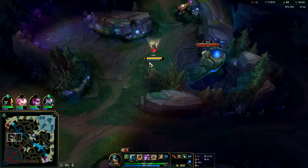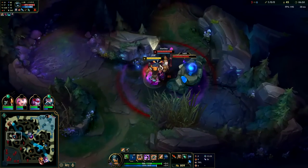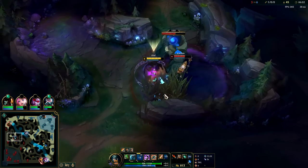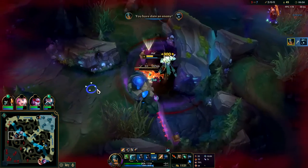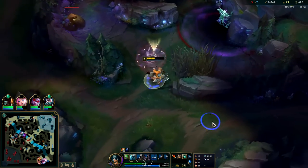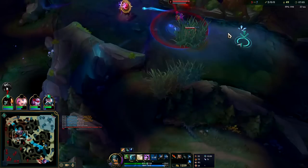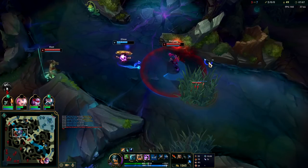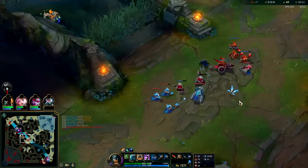I don't think he saw us there at all. Auto attack, W reset, auto attack E. Going to smite that. We're going to have to turn on this guy — don't know where Alistar is. I'm a little nervous with how Zilean's pathing here, but that's fine I guess.